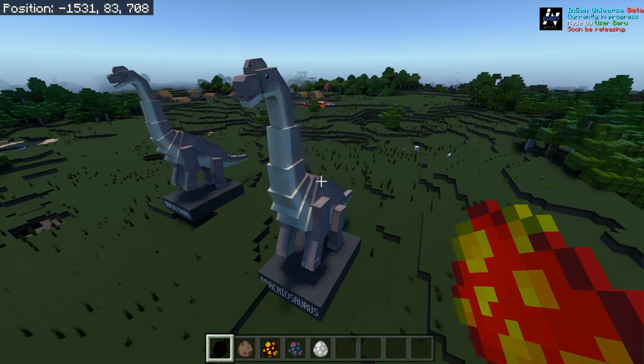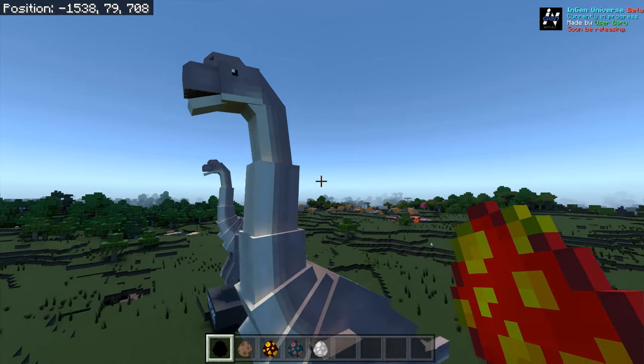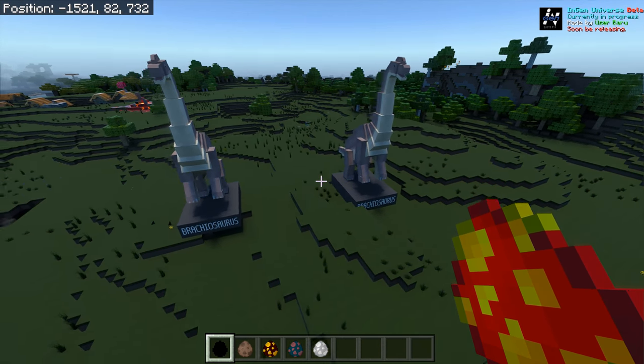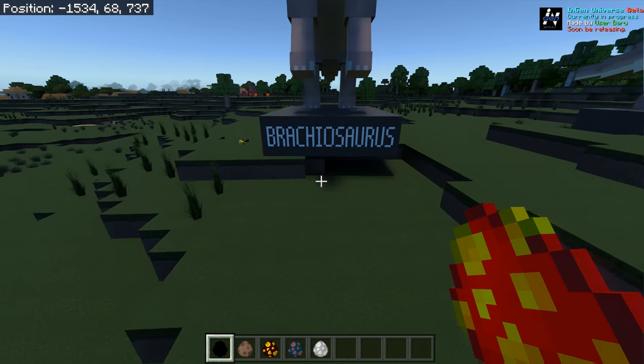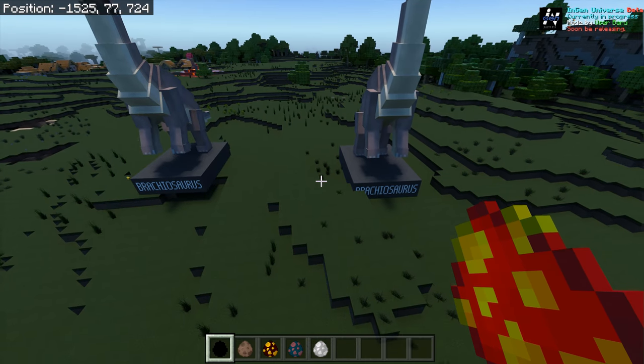I do like their colours. The colours are really good. They look really cute, very cute indeed. So that's the Brachiosaurus. I like it. I think maybe the text is good, but maybe it could be a bit more Jurassic Park maybe. I don't know really.